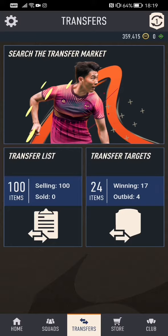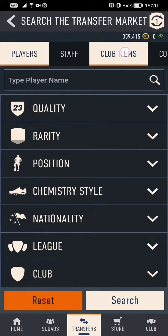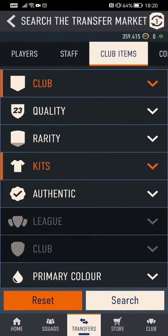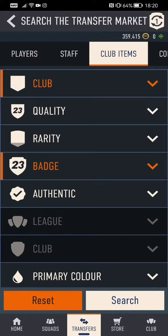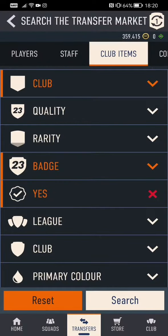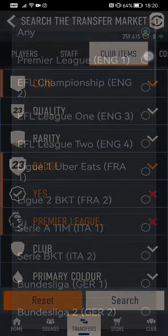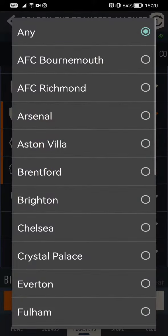Hi everyone, I'm going to explain how to make easy FIFA coins. I'm going to search the transfer market. Today I'm going to concentrate on badges, so go to club items, put it to badge, and then you can choose any badge you want. We'll start with authentic badges — say Premier League — then go to a club.